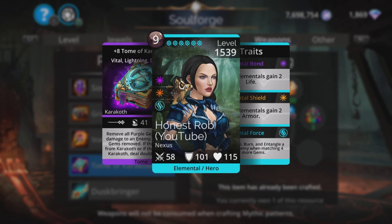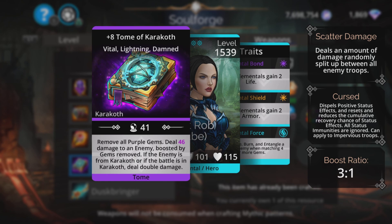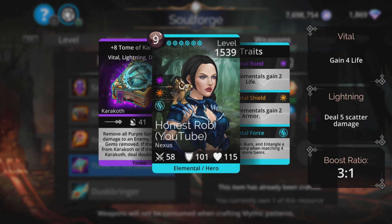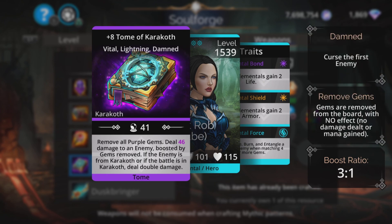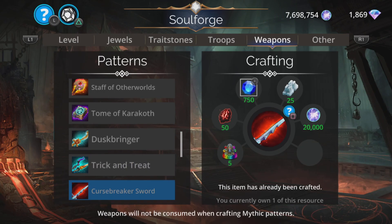Tone with Karakoth is kind of like the anti-Karakoth weapon. It removes all purple gems — no effect, they're just gone from the board — and since Karakoth teams likely prefer purple, the magic colour, this restricts their chances of collecting mana. Then it deals damage to an enemy boosted by the gems removed, and if the enemy is from Karakoth or the battle is in Karakoth, it deals double damage.